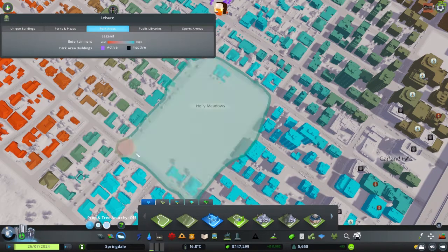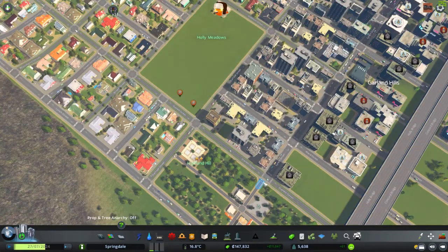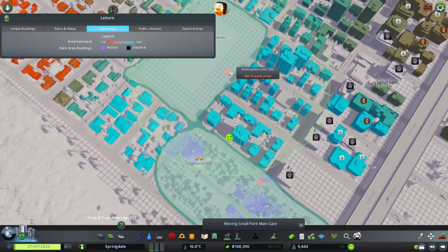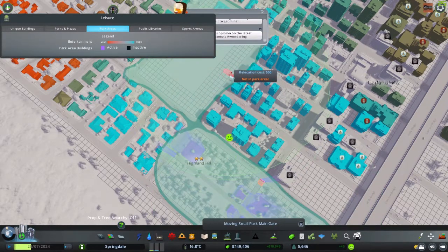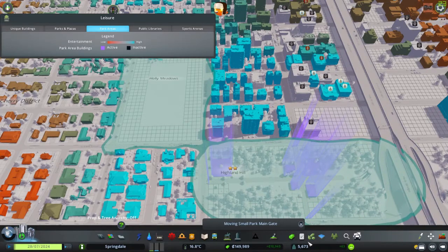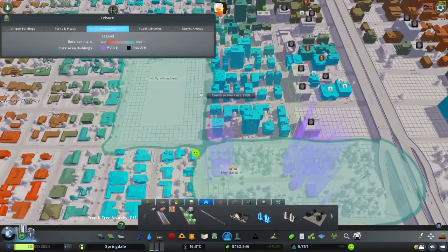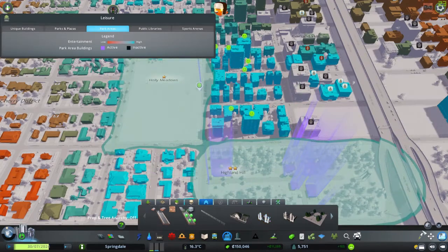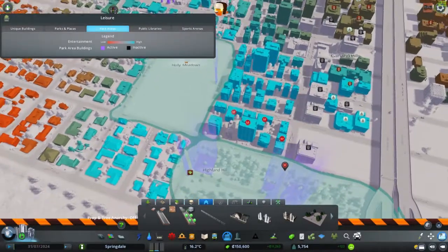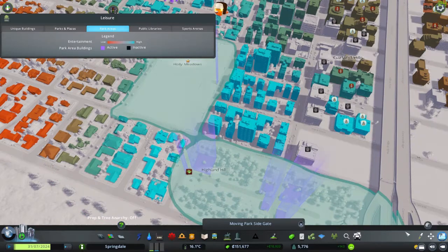Strawberry park — maybe not the best — but Holly Meadows. And then we can just do like this: we copy this one, we move that one. Not in that — we park it. Oh yeah, that's in the park area. Okay, isn't that the main gate? Moving small park main gate. Why do you want it to be like that? Okay, there we go — it didn't function to move it. Okay, so you can't just move those — that was irritating.